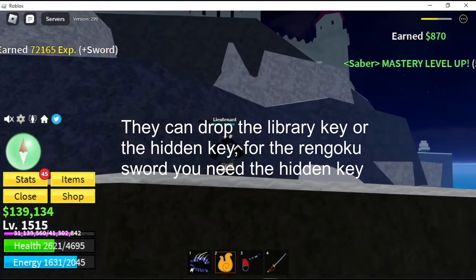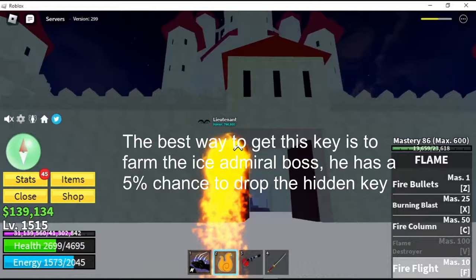The best way to get this key is to farm the ice admiral boss. He has a 5% chance to drop the hidden key.